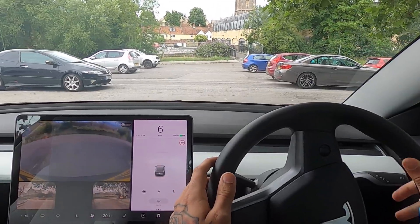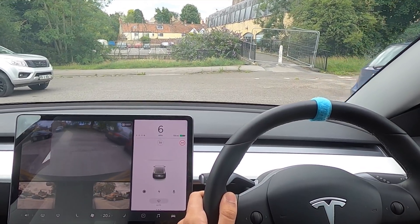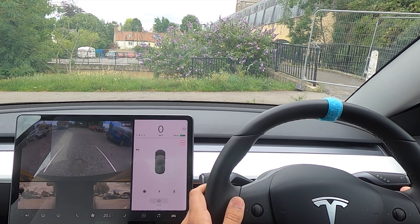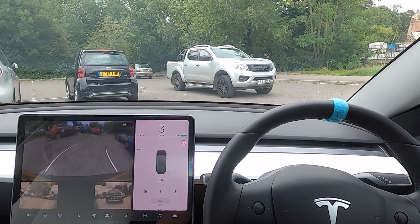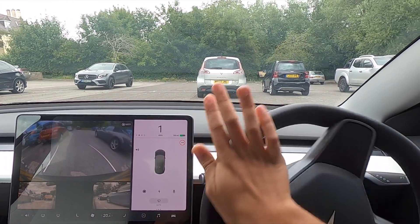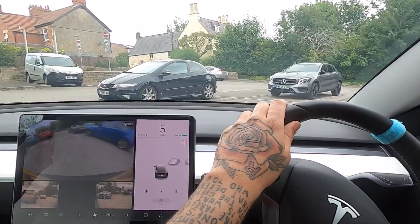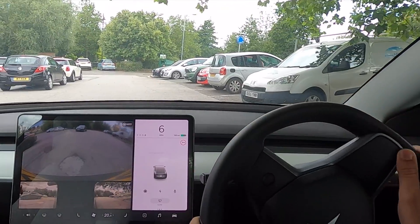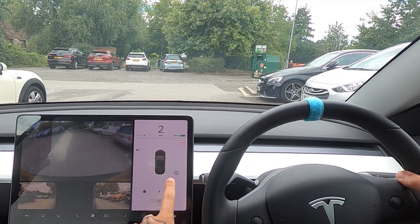I'm going to go in between these two cars and see if it wants to pick up any parking spaces. If I stop here and reverse - no, it actually hasn't picked up any parking spaces even though there's clearly parking spaces here. That's showing it's not reading any of the lines - it's only reading the placement of the cars. It would have known it can fit in this space pretty easily, so it's definitely not updated that. Let's go test this on an actual space where the car should be able to navigate us in. There should be enough space for us to go into that spot on the right.